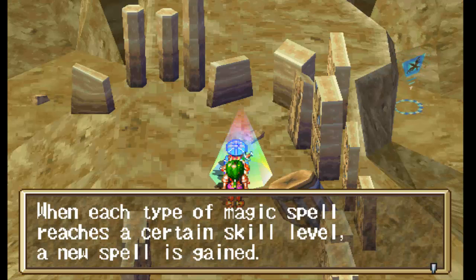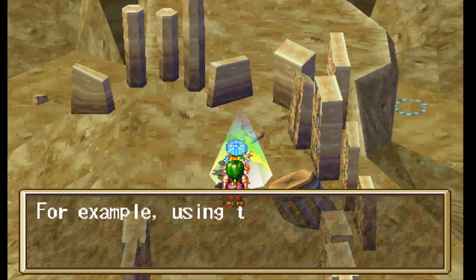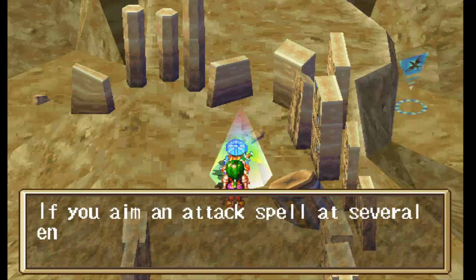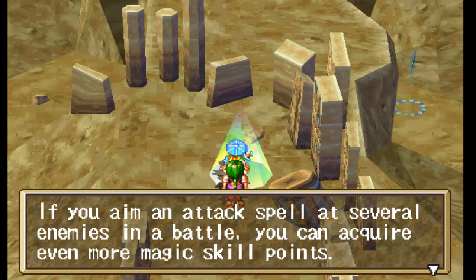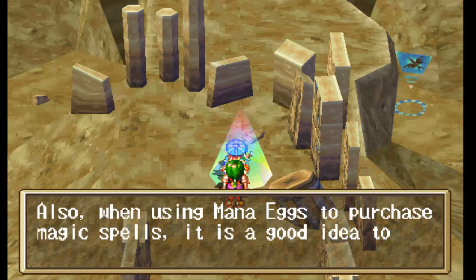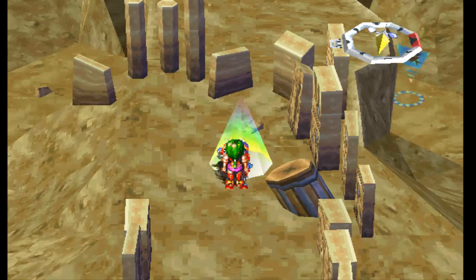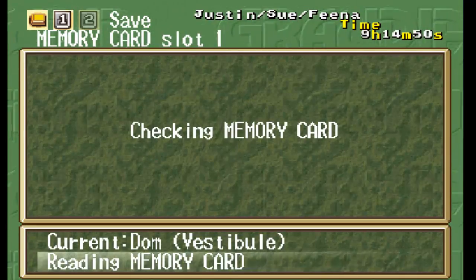When max bell reaches a certain skill, new spells are gained. Fire magic is very nice. Consider a combination of attributes — might be worthwhile there. Pretty much the stuff we've already been doing here. Let's go ahead and save the game real quick.